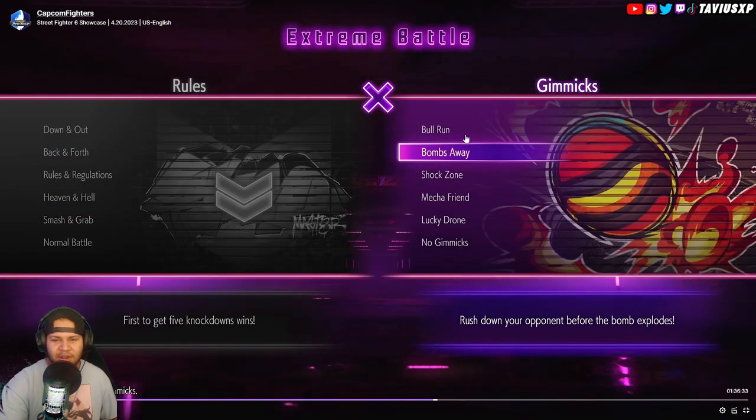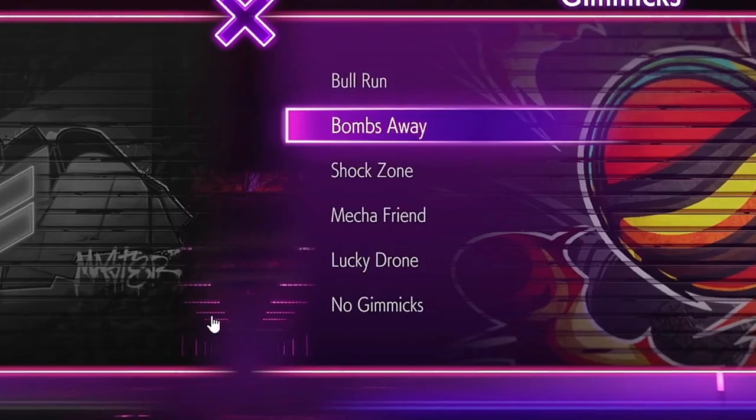Here's the Extreme Battle — they call them gimmicks. You've got options like Ballrun, Bonsaway, Shock Zone, Mecha Friend, Lucky Drone, no gimmicks, and so on. Cool stuff.